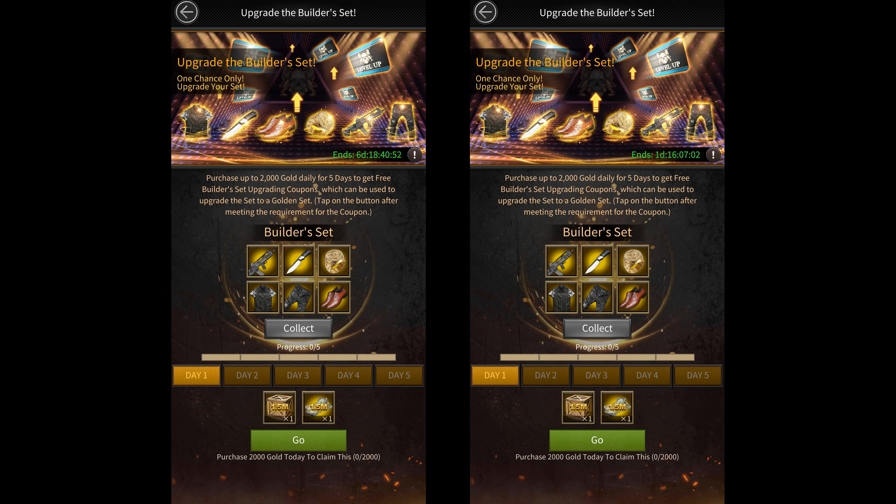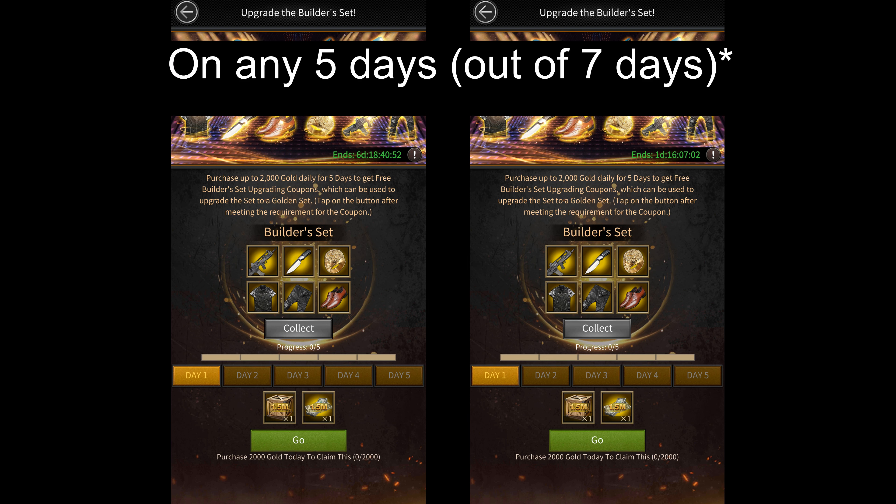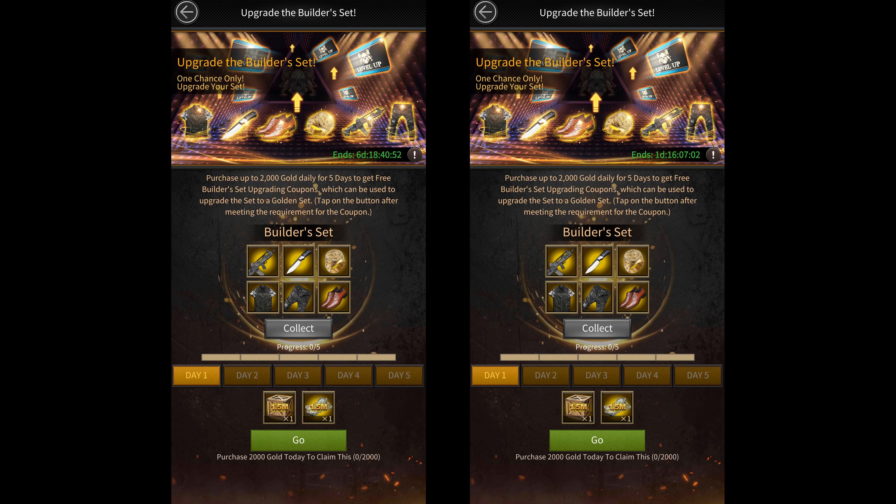To do this I'm required to buy 2000 gold on any of the 5 days of this purchase event. Since I care more about building speed and not building cost, I'm not going to be getting the golden quality builder's set.